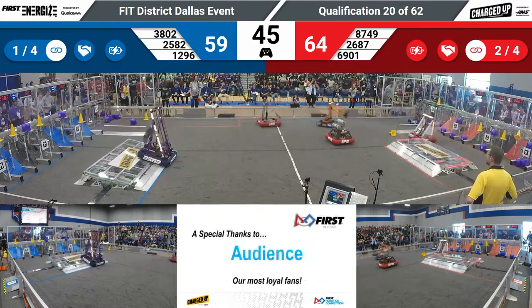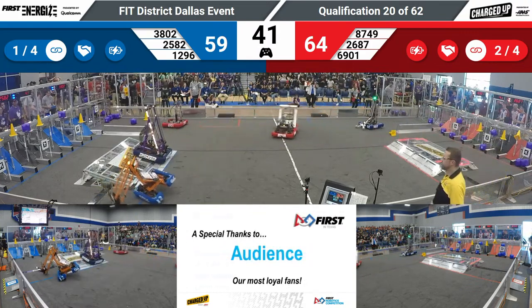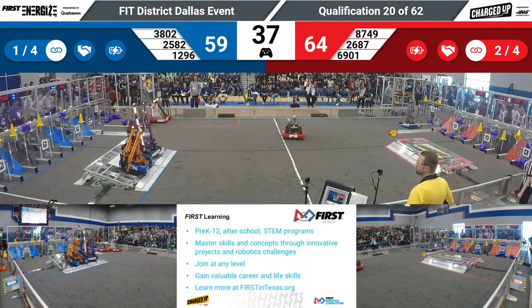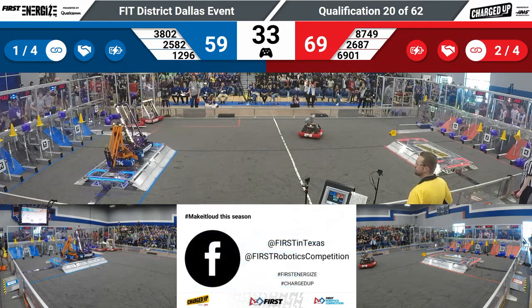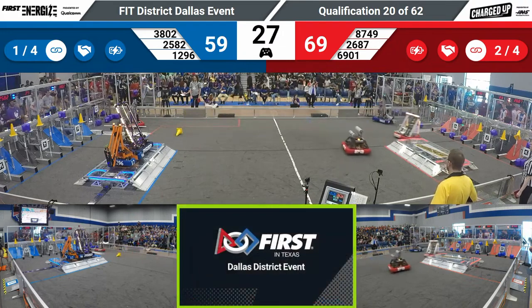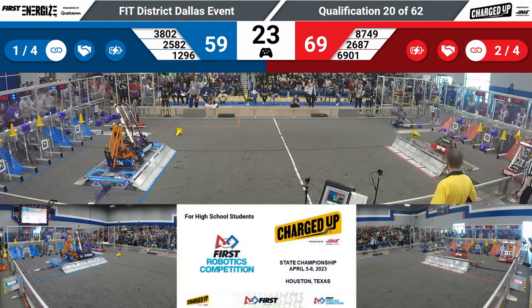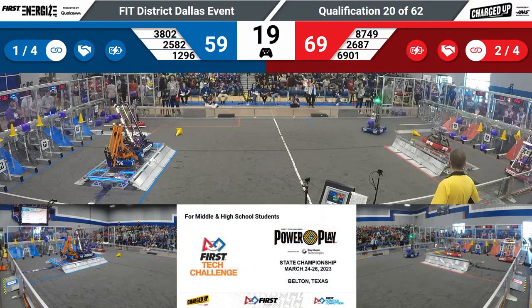The score is 59 to 64 with the red alliance in the lead. This is a very competitive match, folks. 40 seconds left. Both teams have scored three or more pieces in their co-op nodes, meaning you can get a link ranking point for only four links. The blue alliance has decided to dock and engage — that's 1296 and 2582. Team Apprentice is still trying to score for the red alliance as they are up 69 to 59.